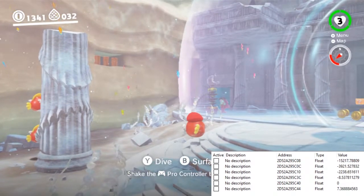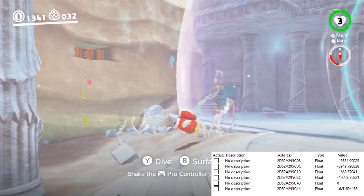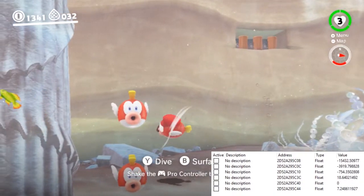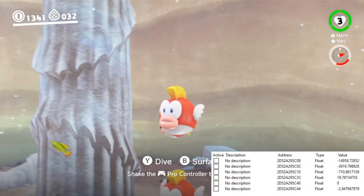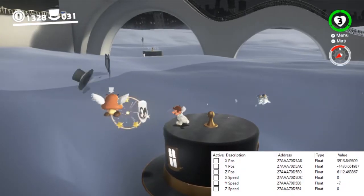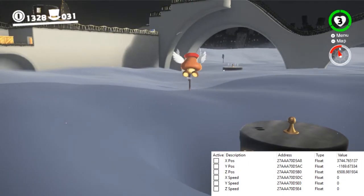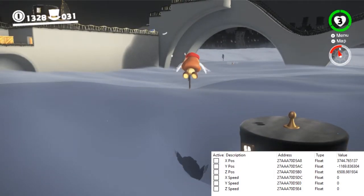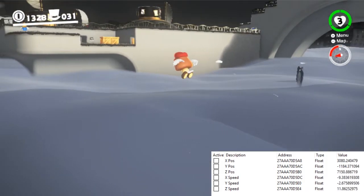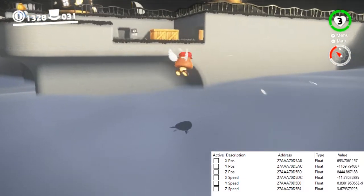Cheep Cheeps can swim at up to 20 speed. Doing a spin by pressing Y and B does not increase the speed cap beyond this — if the Cheep Cheep is already at max speed, its speed will remain at 20 throughout the spin. Paragoombas fly at 16 speed and have a height limit of 280 above their spawn location. This Paragoomba's initial Y coordinate is negative 1450, so it can't go above negative 1170.